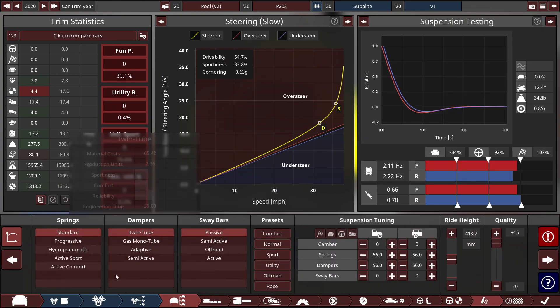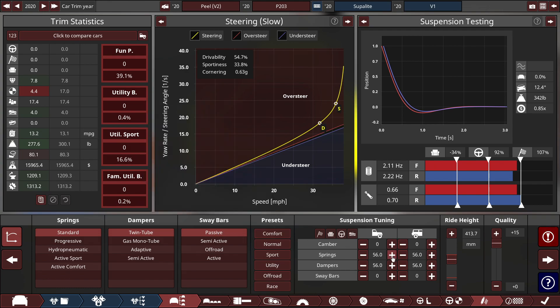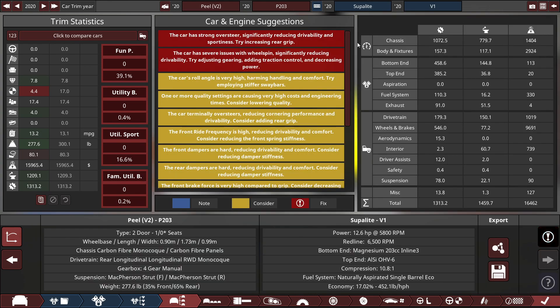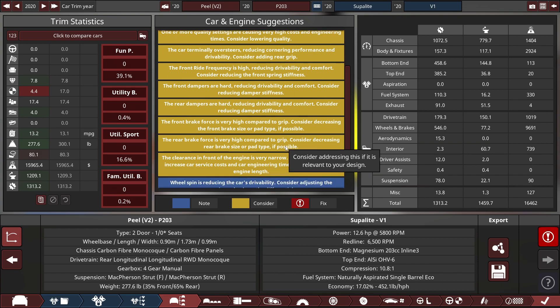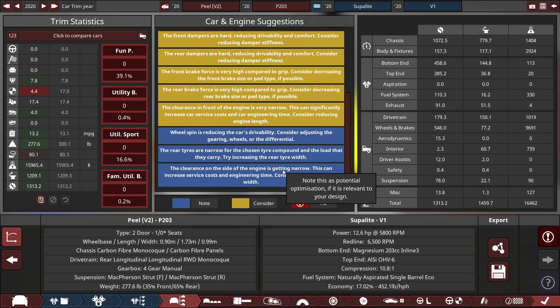Last but not least, for the suspension: everything basic — standard springs, twin tube dampers, passive sway bars, with a super-duper stiff suspension. Despite having a lot of problems including strong oversteer, wheelspin, wiring being too high, quality issues, turn-in oversteer, high ride frequency, dampers being too hard, brake force being too high, clearance issues, and rear tires being narrow — let's go to BeamNG Drive and test this lightweight and atrocious vehicle out.